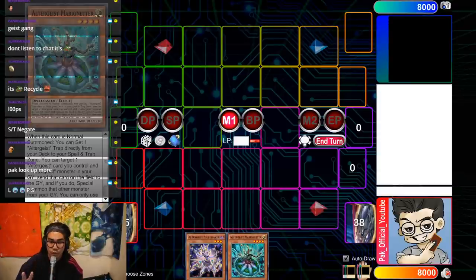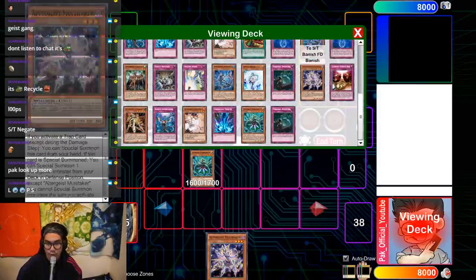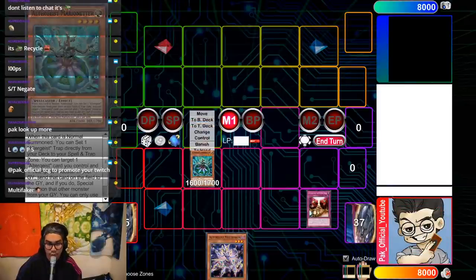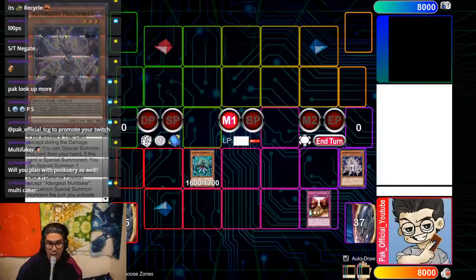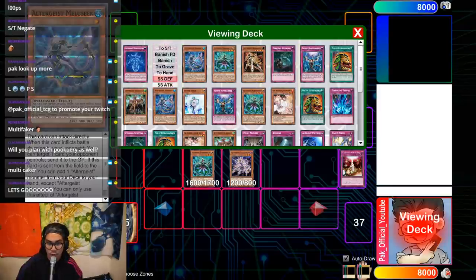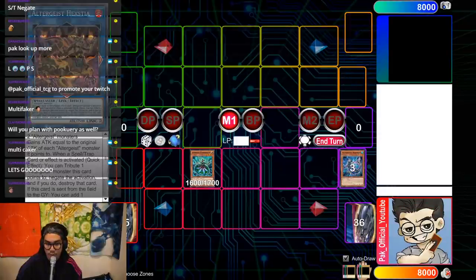Now this is part two of the combo — this involves Multi-Faker and Marionetter in the same opening hand, which isn't as unlikely anymore because Multi-Faker is now at three. You go normal summon Marionetter, use the effect to set Haunted Rock. All these combos involve Haunted Rock — it's a searchable way to facilitate turn one Multi-Faker. You use Haunted Rock to dump Multi-Faker to the graveyard. It is mandatory to activate. That's fine because you're gonna use Marionetter's effect to target Haunted Rock and the Multi-Faker.